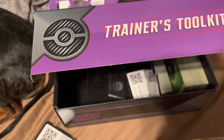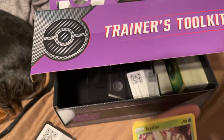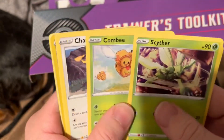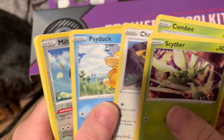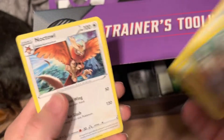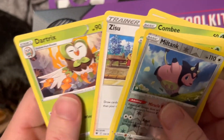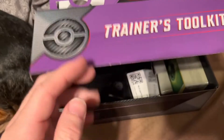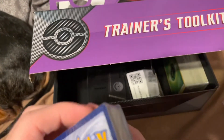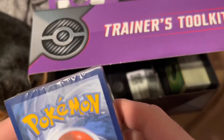Last pack of Astral Radiance: we have a Scyther, a Togepi, Combee, Shadow. We have a Psyduck, Miltank, Braviary, Noctowl, Zisu, and Dartrix. Oh, they got a Miltank - that's not too bad, throw one of those on my deck and take my friends off.